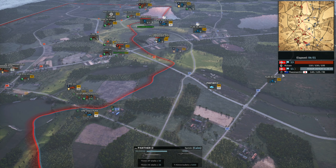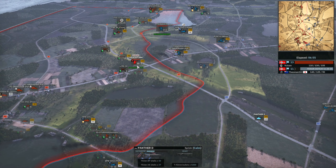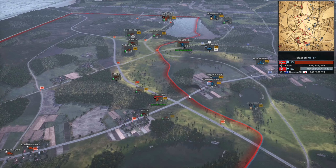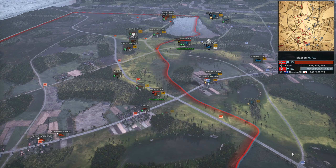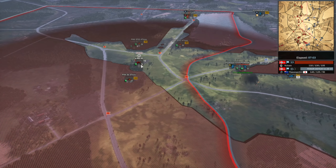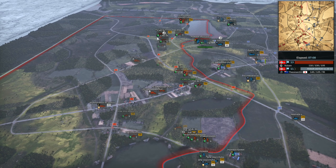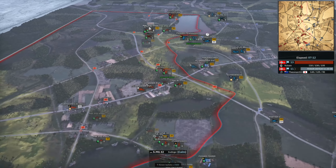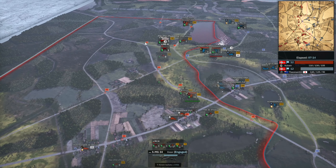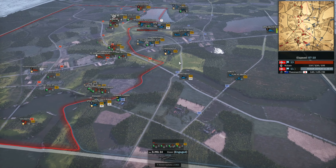First of the Panthers from the 11th SS arriving for Theoman, forcing my Volksturm back. It can't get across the open now with the Panther firing. MG-34 is forcing back the infantry Theoman was pushing across the open, and I've got this MG-42 moving up to do the same. I'm dotting loads of support weapons across the open here to prevent these light vehicles from coming forward.